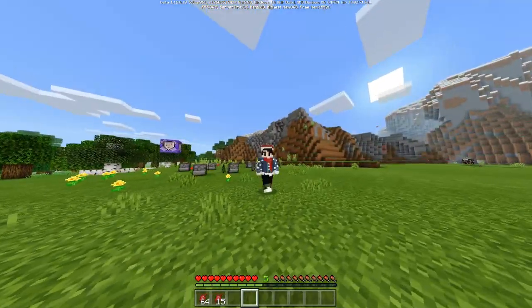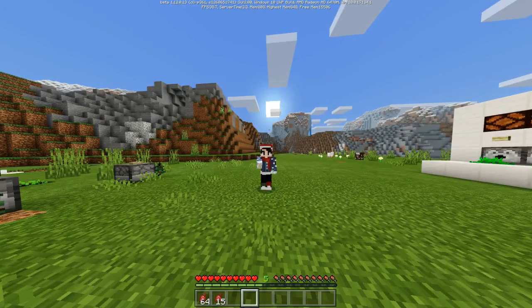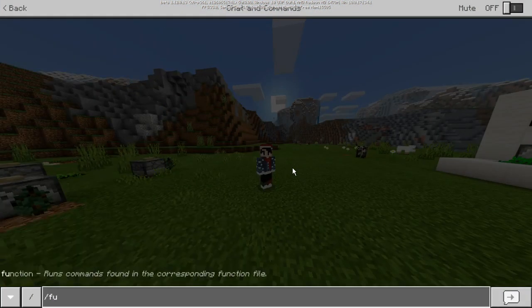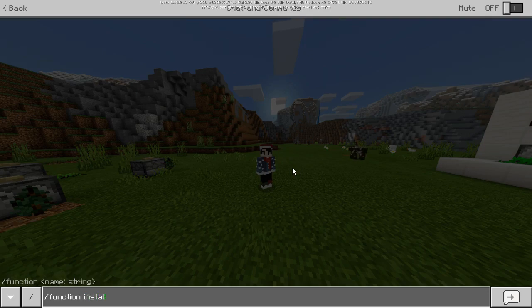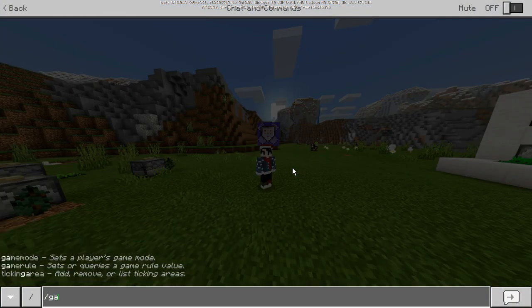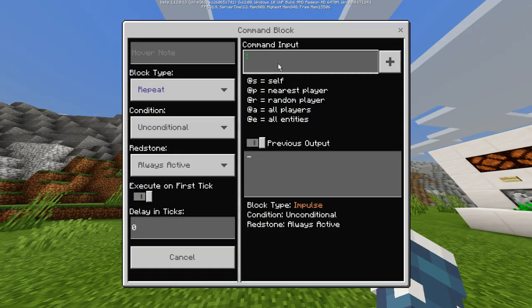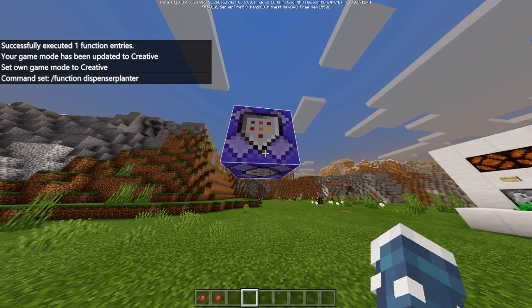The download for the function file is in the description. It's just an MC pack — you can click it and it will open Minecraft. After downloading, go into your world file and put it in your behavior packs. Then, after adding the behavior pack, run the command: slash function install dispenser plant. You should be in creative game mode, and then there will be a command block above you. Set it to always active and write the command: slash function dispenser planter.